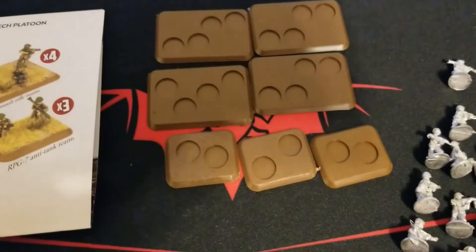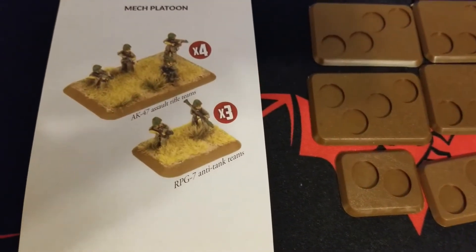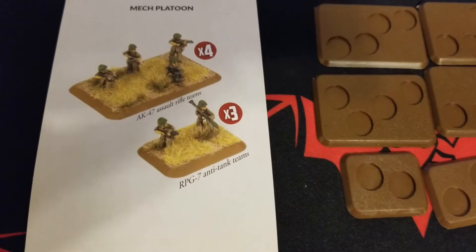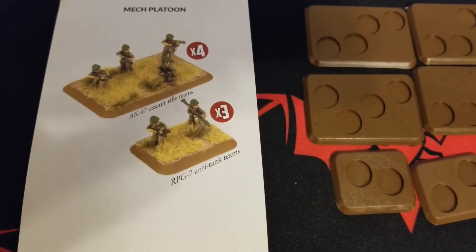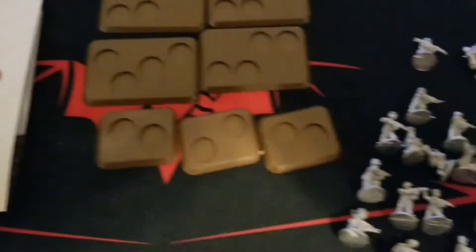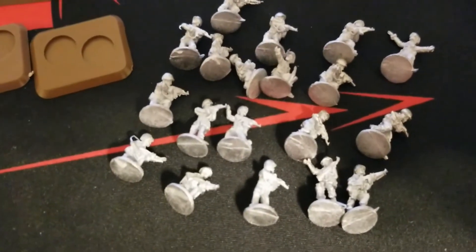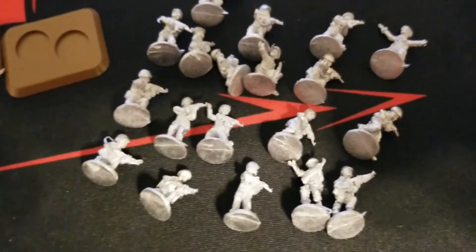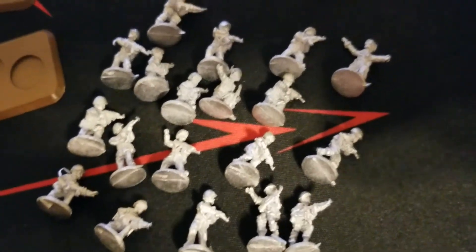Alright guys, got everything sorted out here for you. You basically get seven bases out of this. As we can see from the description, we get four AK-47 assault rifle teams and three RPG-7 anti-tank teams, giving you a little bit of punch to deal with enemy vehicles. The AK-47 teams will do work on enemy infantry.